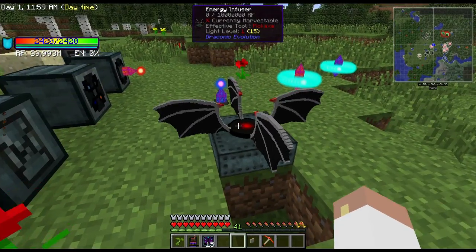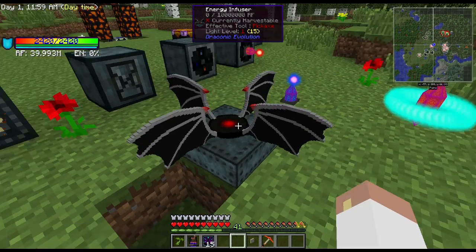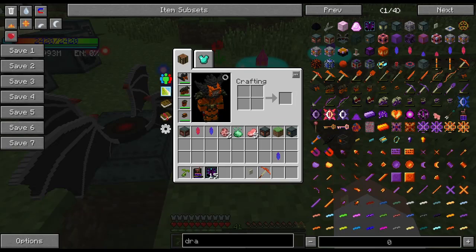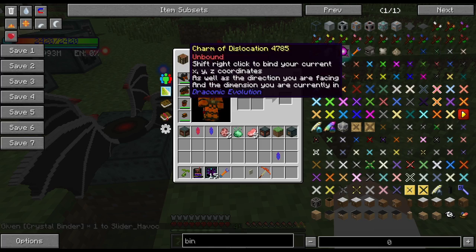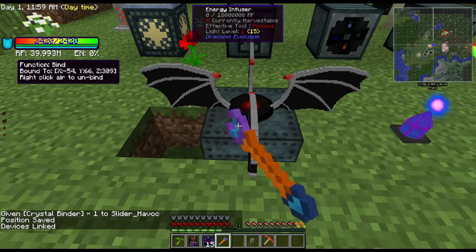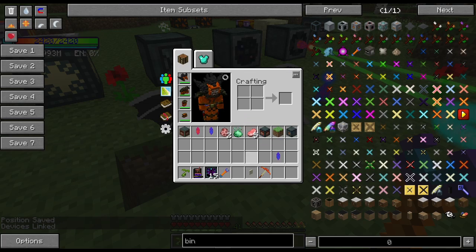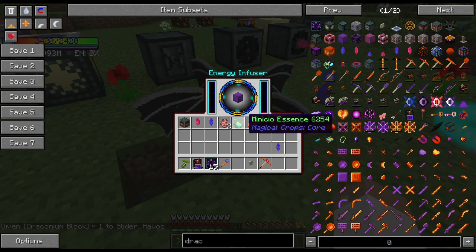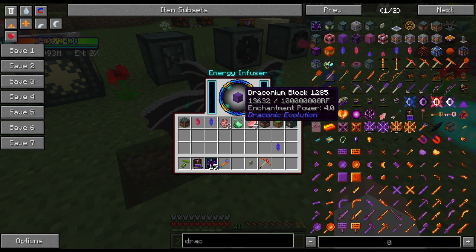The energy infuser is one of the best ways to charge those draconium blocks. Grab the crystal binder, link the wireless transceiver to the energy infuser, and power will start flowing in. Throw in your draconium block and it will start charging. These blocks take a lot — it's 100 million RF to charge one draconium block — so you need a large power source or a large backlog of power to get it done quickly.